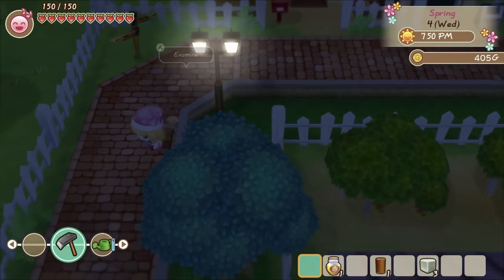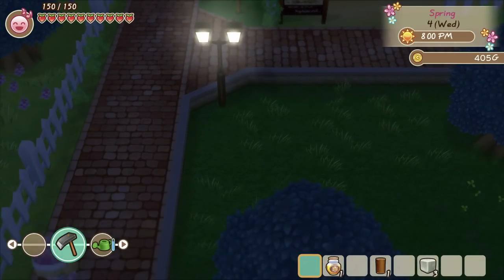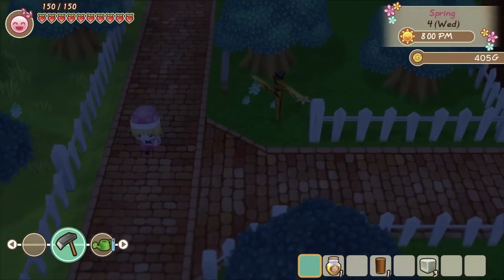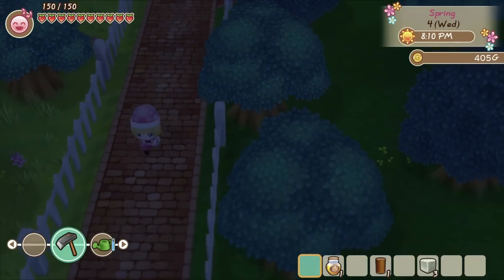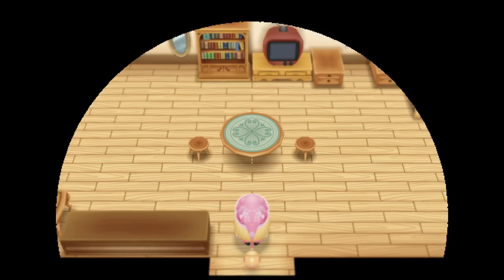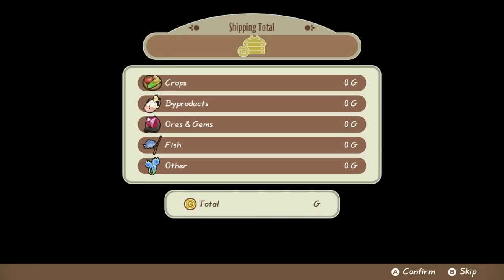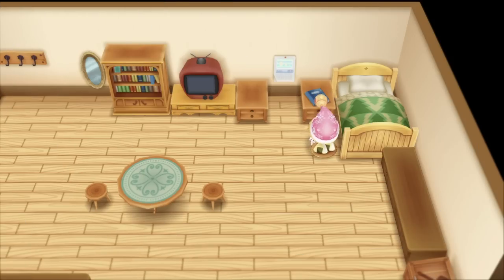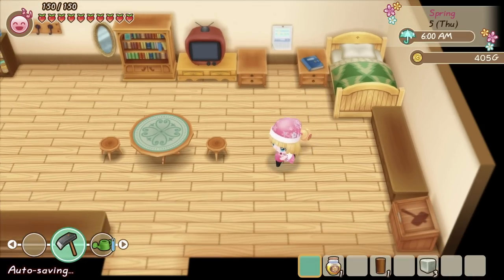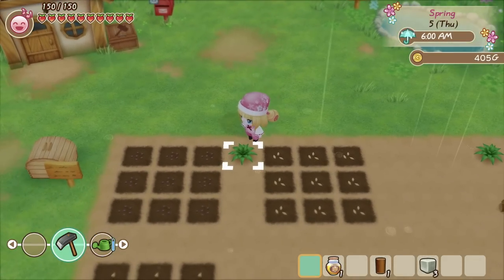Getting married is a little different — there are some prerequisites. Make sure you have a big house and a big bed to go along with it, since there will now be two people living in your house. You also need to have the orange level heart with the person you're pursuing. Once you're at that high level, you can obtain the blue feather in the shop, and that's what you use to propose to that person.